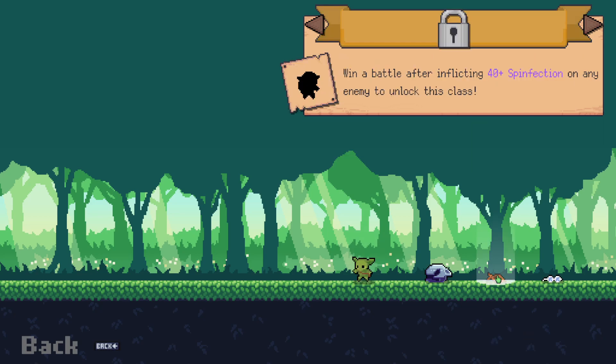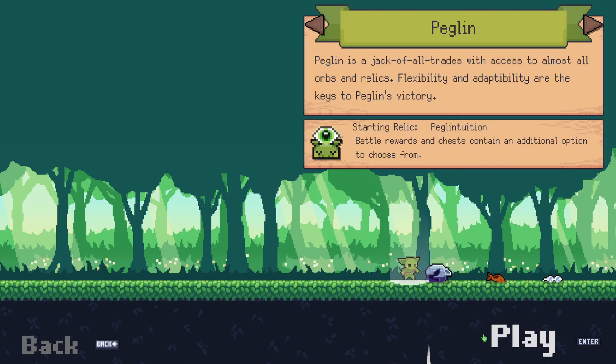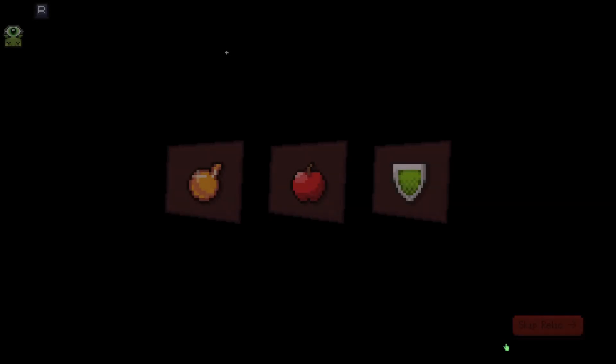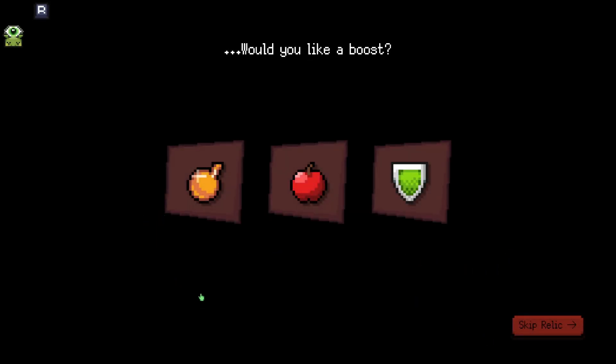So anyways, let's see here. I can't do anything with this, so I just get the little basic Peglin. These are the other characters. I think I learned somewhere that it looks like you get them after you complete a win.